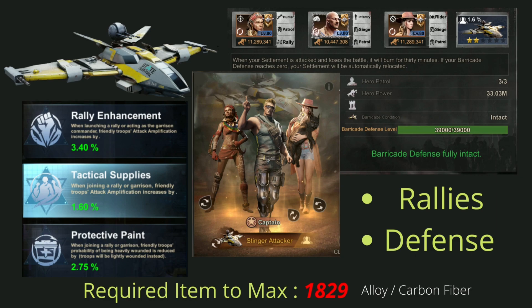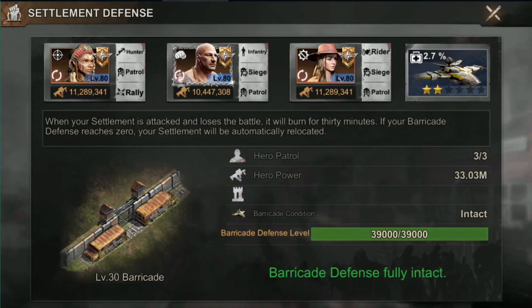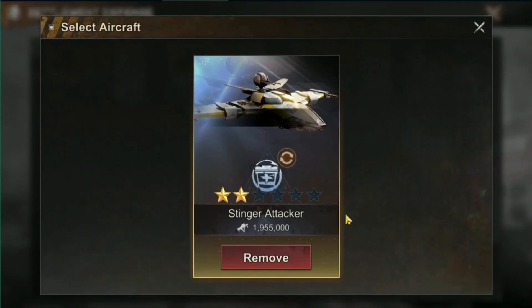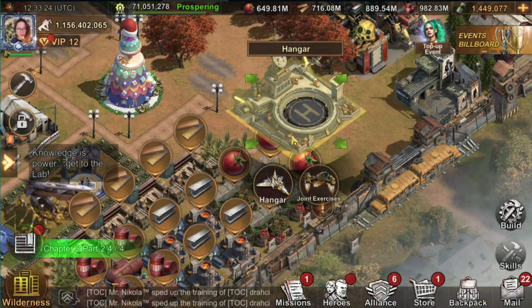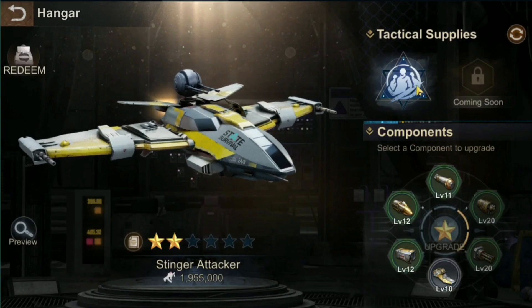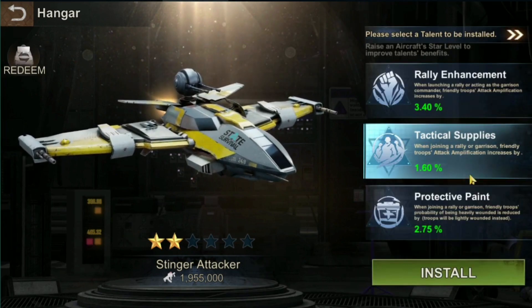Unlocking or upgrading your aircraft gives a boost to your troops' HP and lethality. Unlocking the aircraft also gives you three different skills which you can use for your rally or add to your garrison. The spot right next to the three heroes in your garrison is for the aircraft. Remember: if you are a rally leader, use the rally enhancement skill; if you are a joiner or adding the aircraft to your walls, you need to manually change the skills.